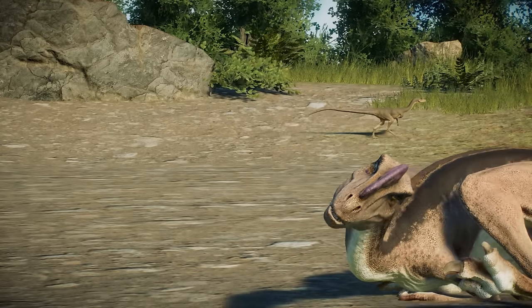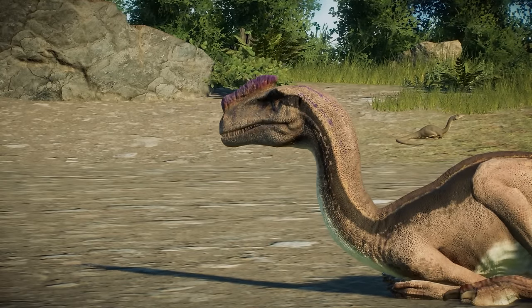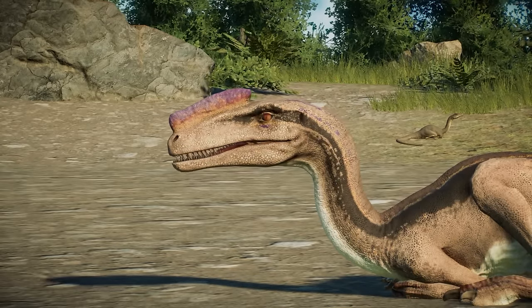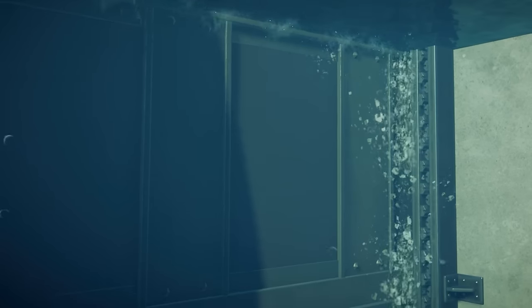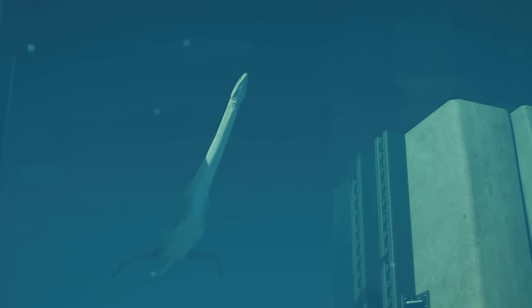In second place, Proceratosaurus as the male and Coelophysis as the female. The males have the colorful crests, looking beautiful for the womenfolk — the females have just a pointy crestless head instead. And last but not least, in first place: Strixosaurus with Attenboroughsaurus. I think these make a really good looking pair, and work especially well if you match the skin colors.